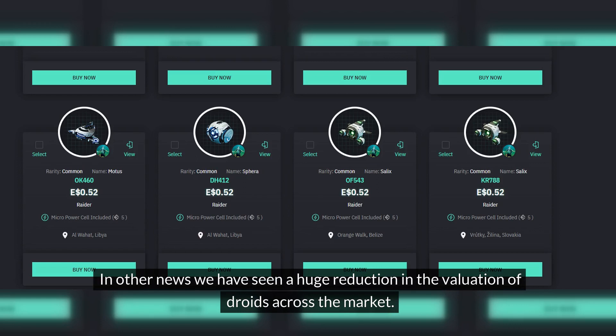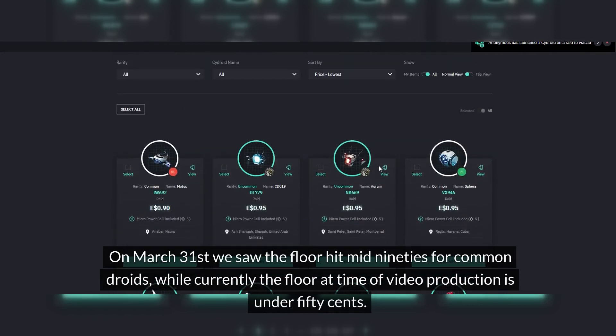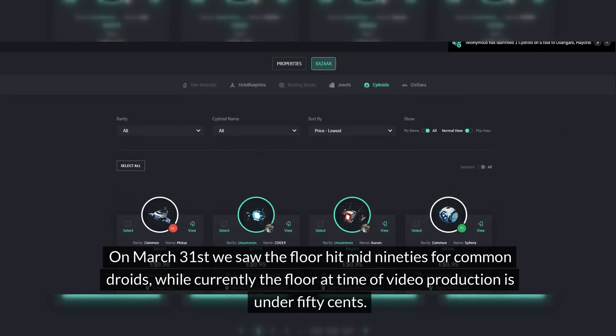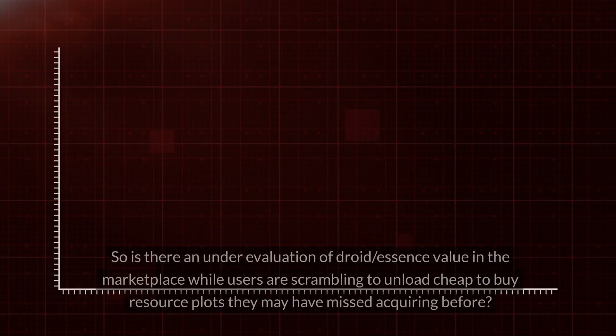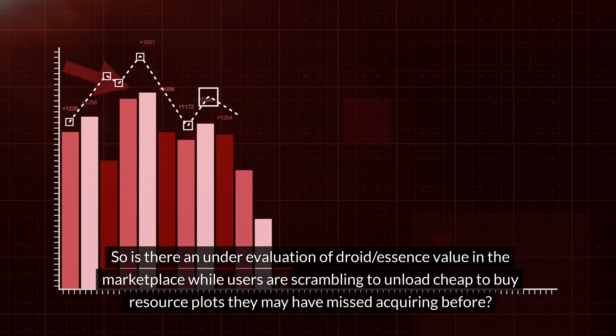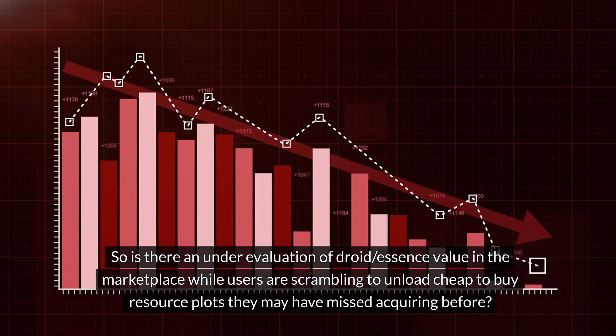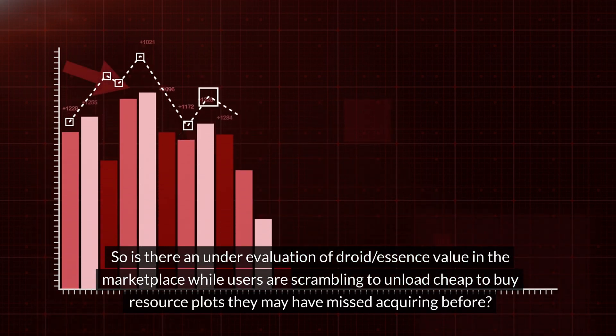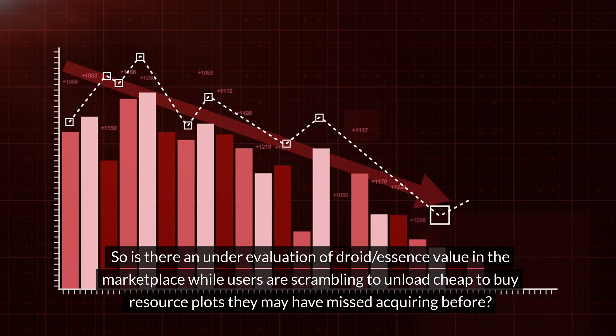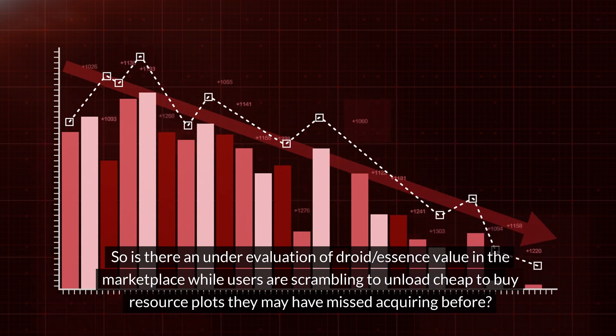In other news, we've seen a huge reduction in the valuation of droids across the market. On March 31st, we saw the floor hit the mid-90s for common droids, and currently the floor at the time of this video production is under 50 cents. So is there an under-evaluation of droid essence value in the marketplace while users are scrambling to unload cheap so that they can buy resource bots they may have missed acquiring before, now that the OU occurrence release has been dropped? That is the magic question.